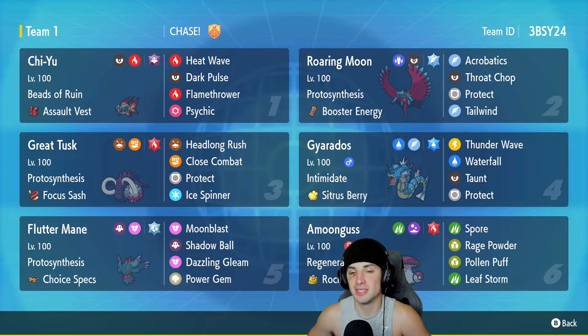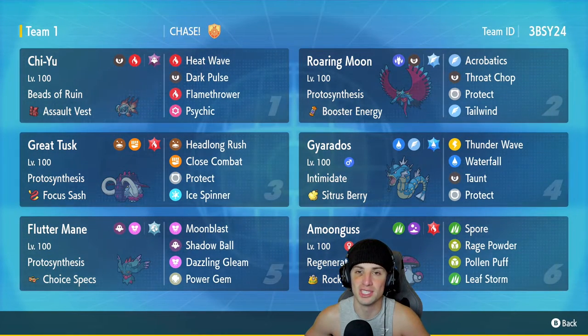The final Pokémon on today's team is our support Pokémon — the lovely little mushroom guy, Amoonguss. Regenerator, Rocky Helmet, with Spore, Rage Powder, Pollen Puff, and Leaf Storm. Leaf Storm could definitely throw off opponents and pick up big-time KOs — it's actually very satisfying when you KO with Amoonguss. If you want to rent this team yourself, the rental code is in the top right-hand corner. Let's hop on that ranked double ladder and grab some wins with this Roaring Moon Series 3 team.